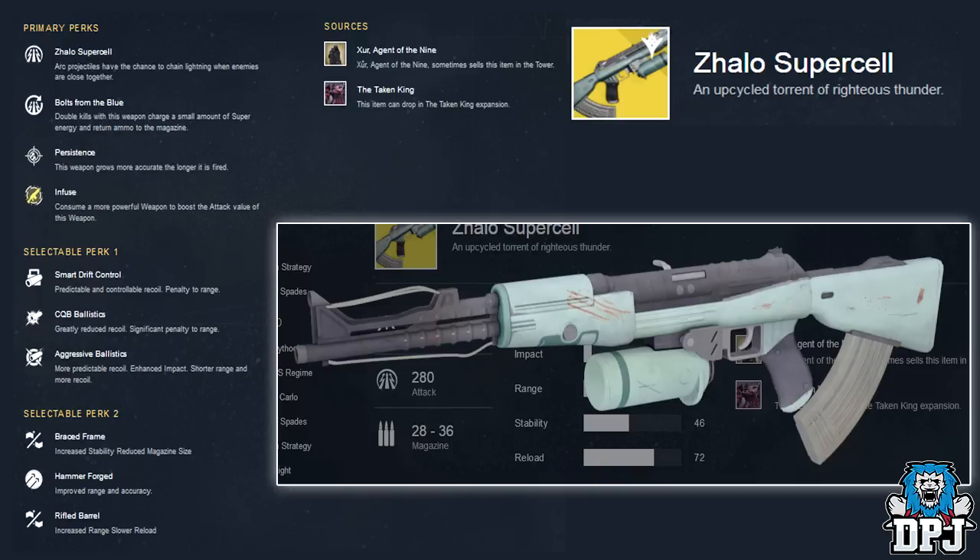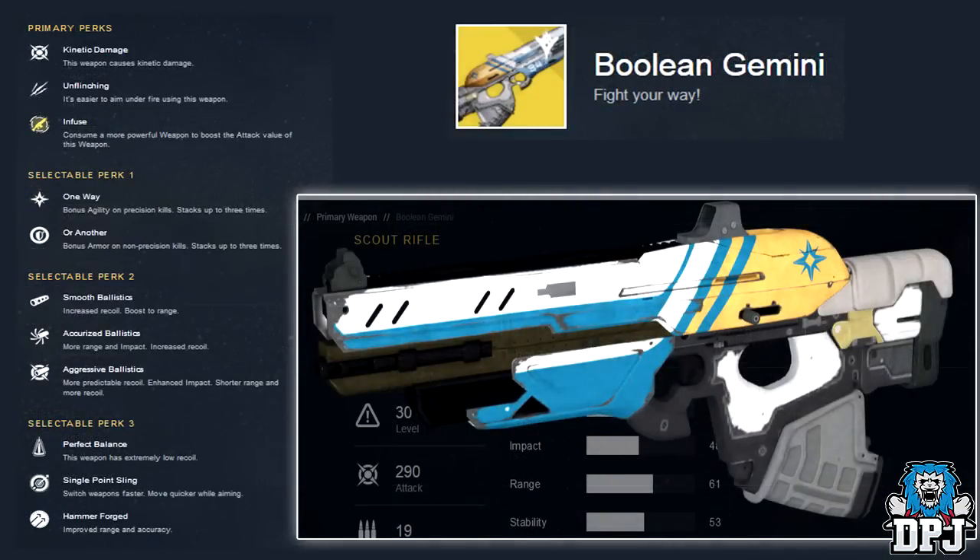Next up we have the Boolean Gemini — this is obviously a renamed Vestian Dynasty, a scout rifle. Subtitle reads: 'Fight your way.' Primary perks: it's easier to aim under fire using this weapon. Selectable perk one: One Way — bonus agility on precision kills, stacks up to three times — or another bonus armor on non-precision kills, stacks up to three times. Selectable perk two: Smooth Ballistics, Accurate Ballistics, Aggressive Ballistics. Selectable perk three: Perfect Balance, Single Point Sling, and Hammer Forged. The selectable perk one was likely called David and Goliath when this was the Vestian Dynasty.